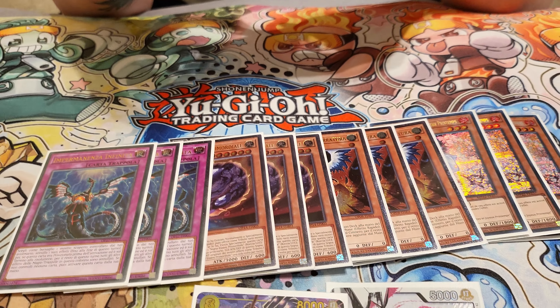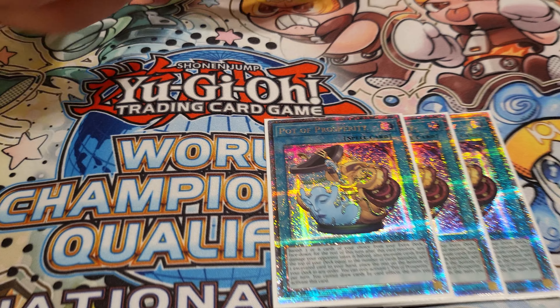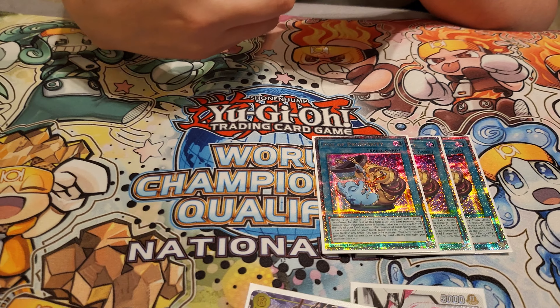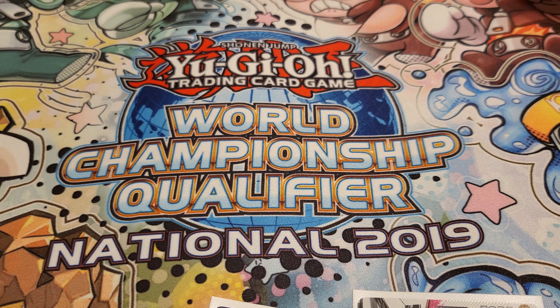Yeah, probably taking out Nib. And then oh, that's Sand Traps. And then 3 Prosperity — you actually need the cards in your extra deck, so you can't just give them all away, and you need to get combo pieces. 1 One for One — it's extended. And then 3 Strikes. That's the main deck, 40 cards.